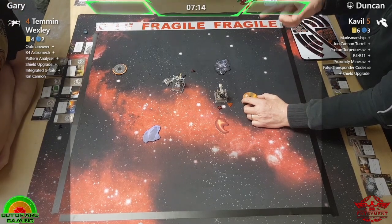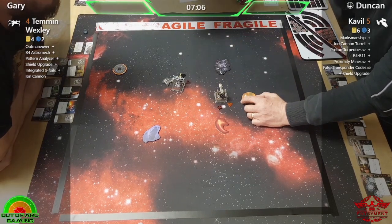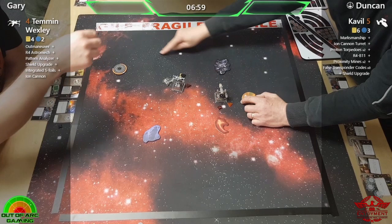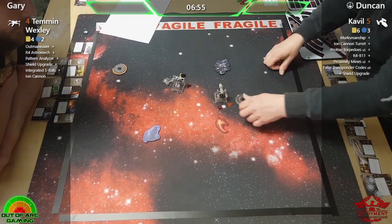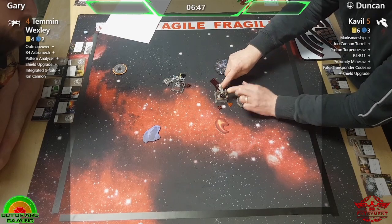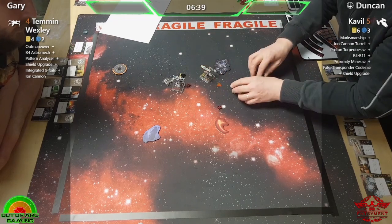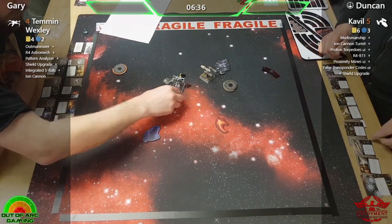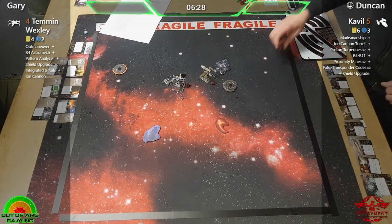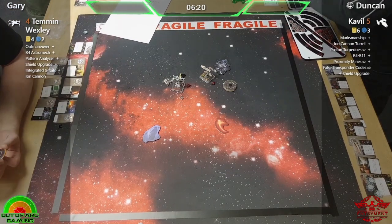You'll see the players consulting random bits of paper around the table — this was actually played not long after 2.5 had come out, so there was still a lot of things we wanted to make sure we were getting absolutely right. We had some quick references for the new obstacle rules — range zero overlapping etc. — to keep it as correct as possible. Guys, you are absolutely fantastic for letting us know if you spot something that hasn't been done right.